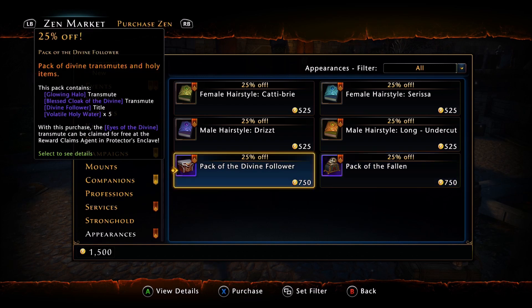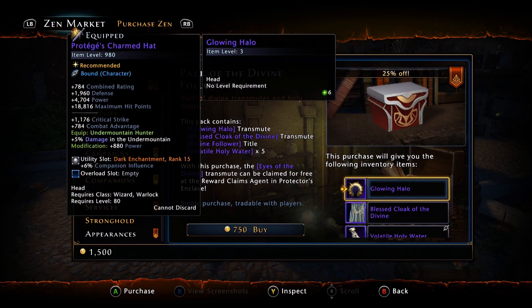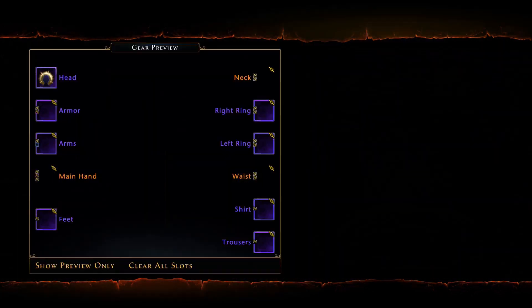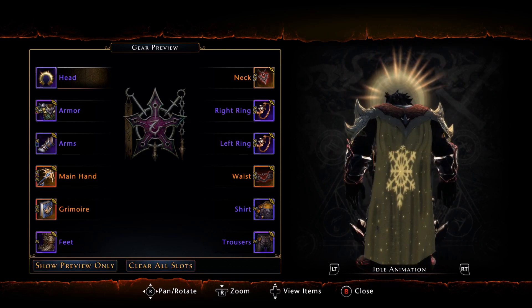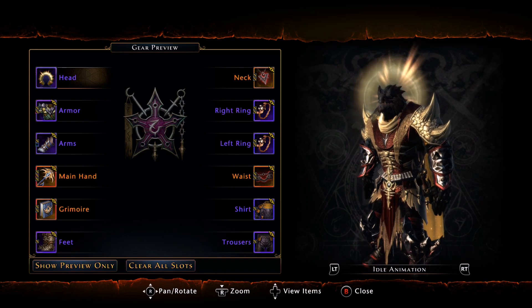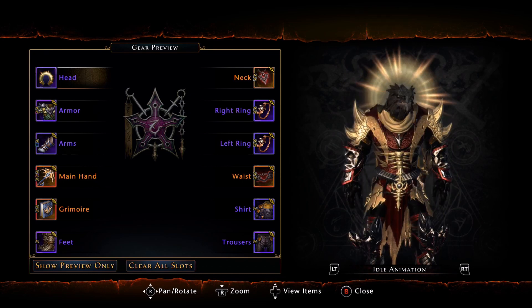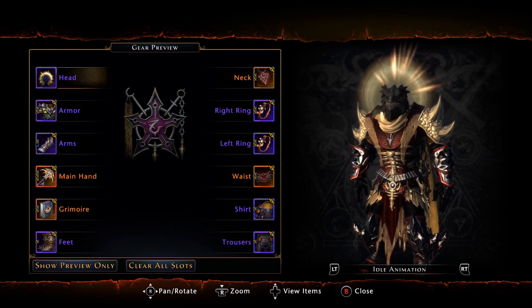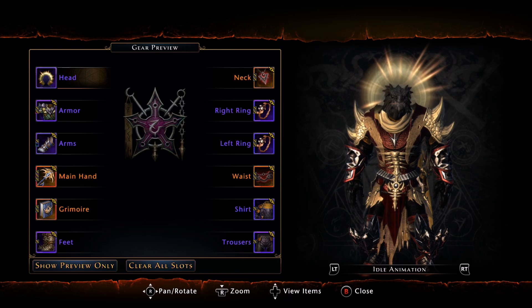Let's look at the Pack of the Divine first. First on the list we have the Glowing Halo. If we inspect it — keep in mind I am Dragonborn — this does actually work for Dragonborn. It literally puts a halo around your head, and it actually looks really good with the color scheme I have going on right now. If you use a Dragonborn, you know very well that you're very limited on what helmets you can have equipped that will actually show on your character model. This is working and it looks good in my opinion.